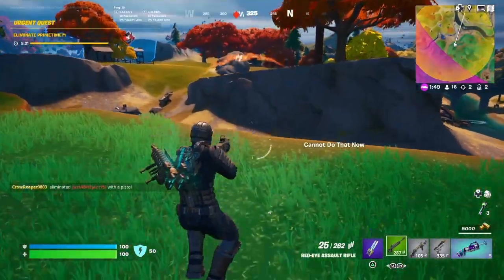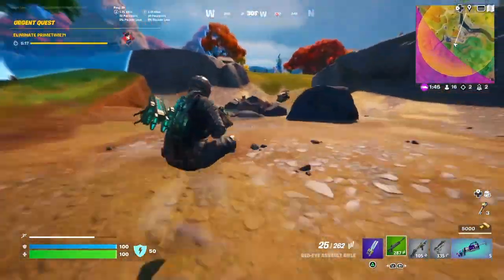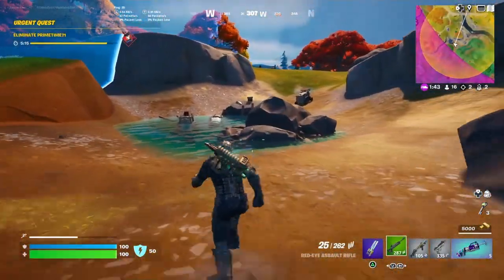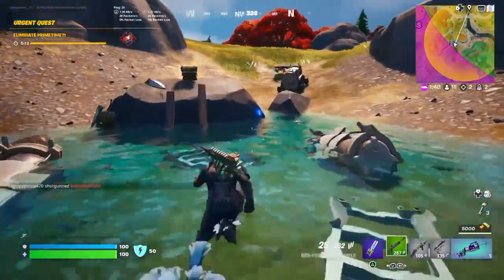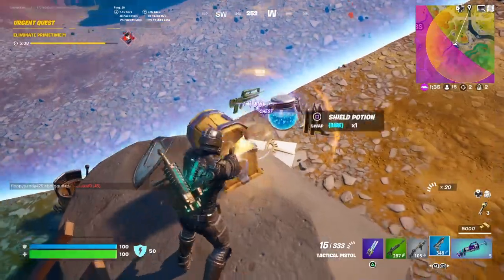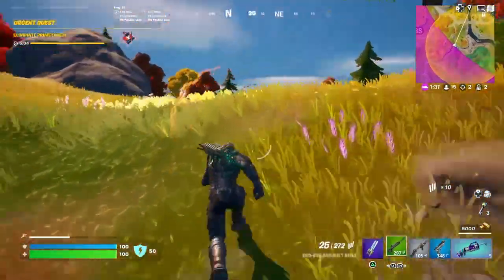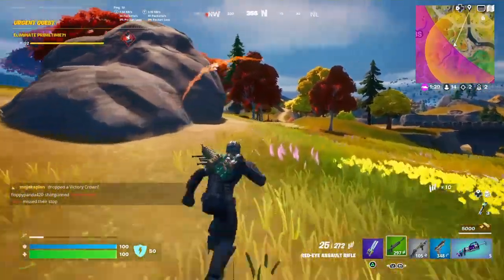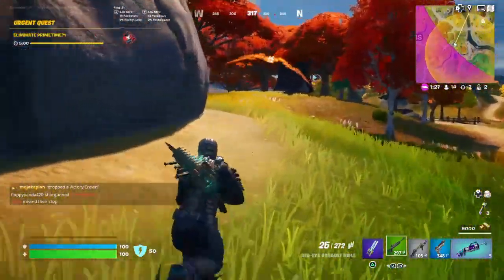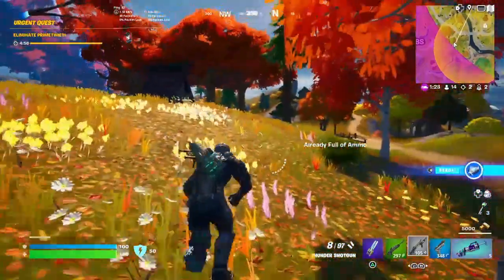Starting to have a feeling that a SCAR might be better for this challenge, mainly because the red-eye is obviously slower. But I'm going to be basically close range all game, so if I can find a SCAR it might be perfect. I don't know about the burst either. I also just don't want to touch the storm. There's a guy over here — I'll get this guy out of the way for an extra elim.